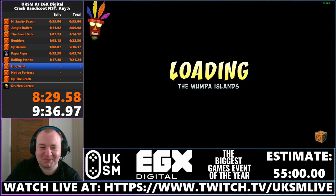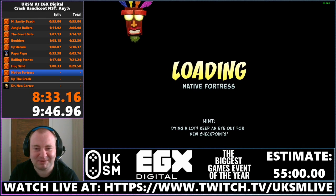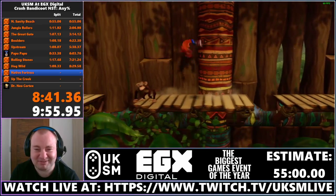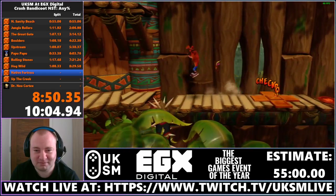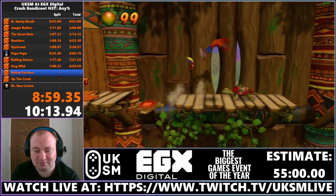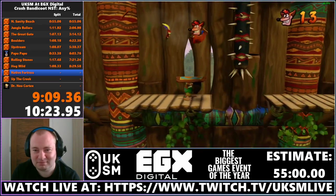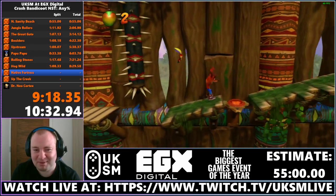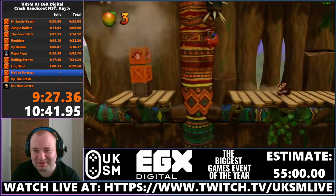Now we're going to a level with a huge difficulty spike — this is one of the hardest levels in the run, believe it or not. It's Native Fortress, a very cycle-intensive level and I'm going to try and catch as many cycles as I can. Ray Mandacute didn't have to jump on the turtle — you can get the angle just right to spin the turtle behind you to grab the box. Out of all the levels, this is probably the most technical because there are a lot of cycles and if you're a bit too slow on any of them, you fall behind quite a lot.